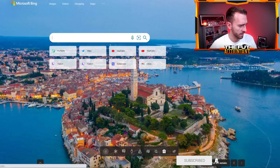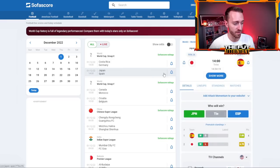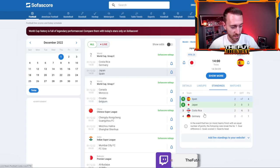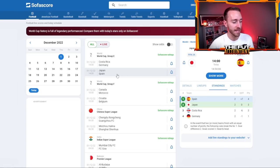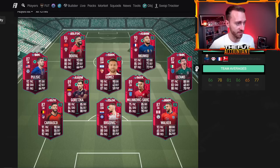For the games today: Costa Rica vs Germany, Japan vs Spain, Canada vs Morocco, and Croatia vs Belgium — some really big matchups. A lot of groups are very close, especially Germany needing to beat Costa Rica to leapfrog into second or even first depending on Japan's result. There are a lot of big games today with a lot of hype for PTG cards. Remember to sell in the hype if you don't want to incur any more risk, and hopefully the PTG upgrades are coming on Friday night.